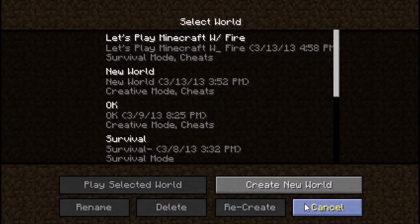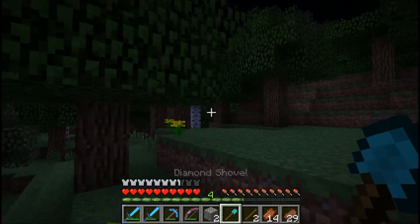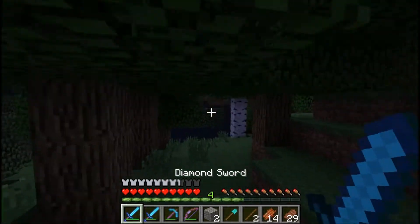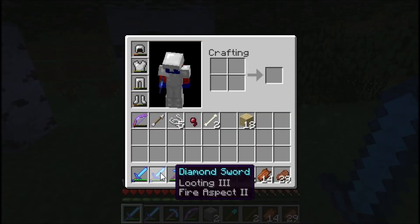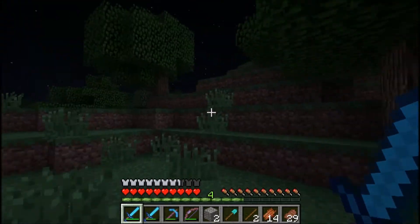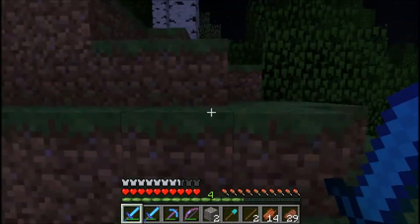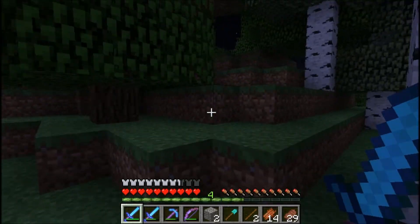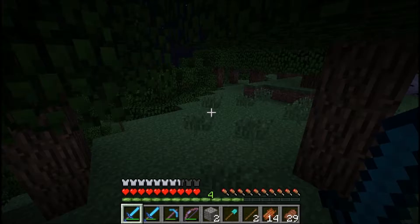Hey guys, Fire here. Welcome to our video. Minecraft 1.5 is out, we're going to go right into our world. Playing some more Minecraft with our two beautiful diamond swords - that one and that one, Sharpness one for Enderman, so I can get those out of the Enders. I'm trying to find my way back to my house. No texture pack today.